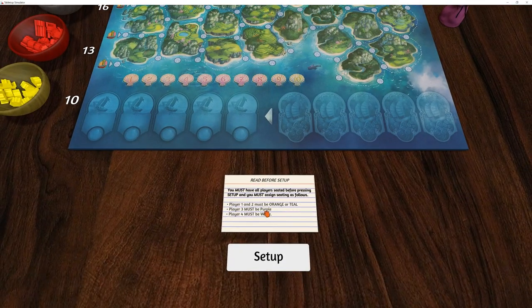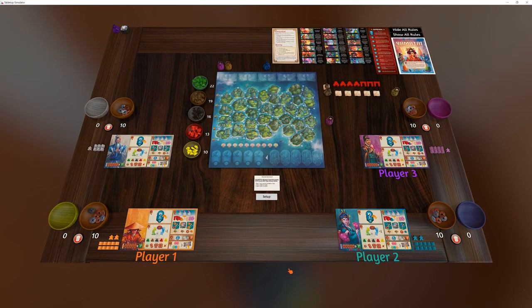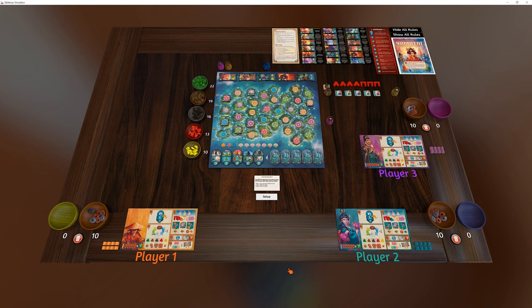There's this little card to remind you of all that. After you're done, just hit setup, and blammo - it sets the game up for you and you are ready to play.